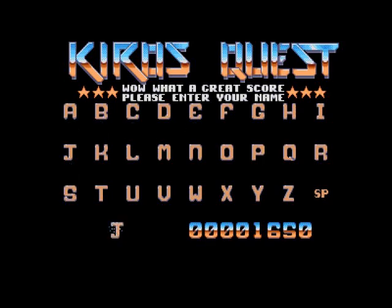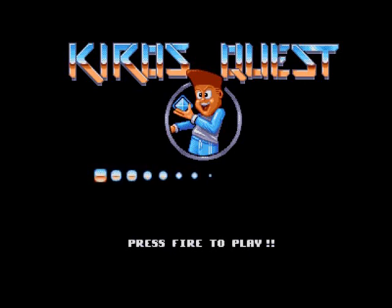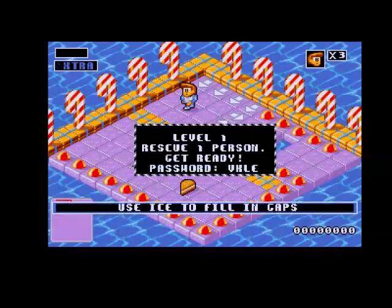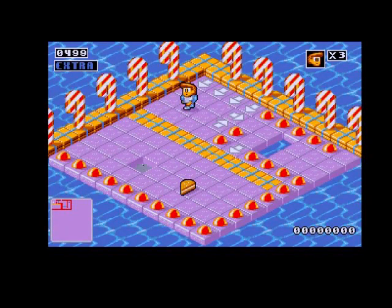Why can't you just type your name with the keyboard on your Amiga? You can put your arm - right, I don't care. Let's have another go. I entered the code - now is that going to put me onto the second level? No, it's put me back to level one.